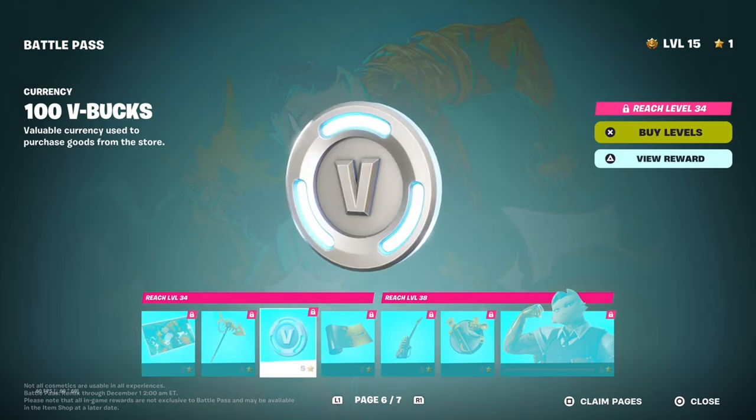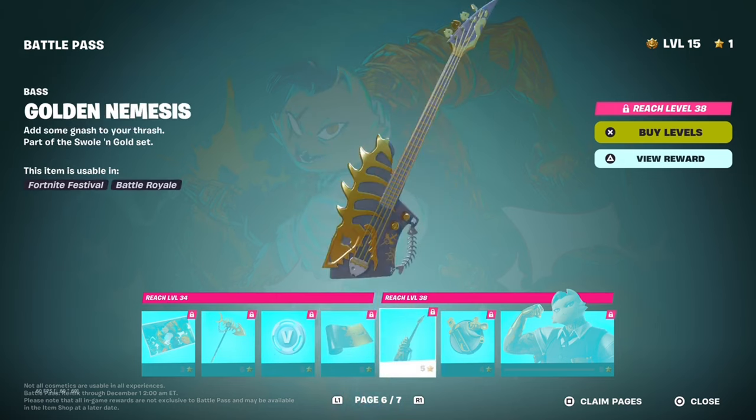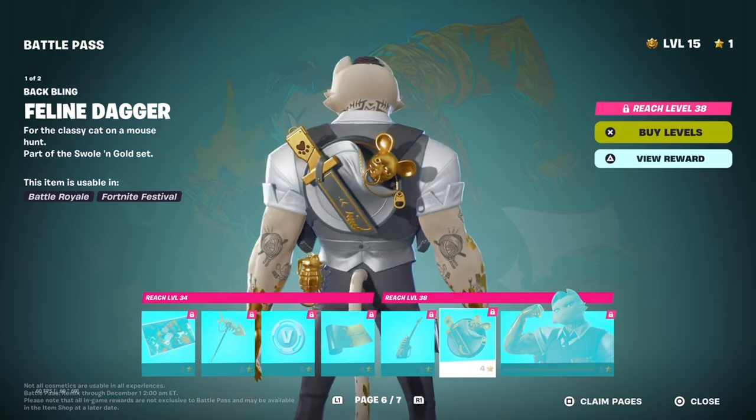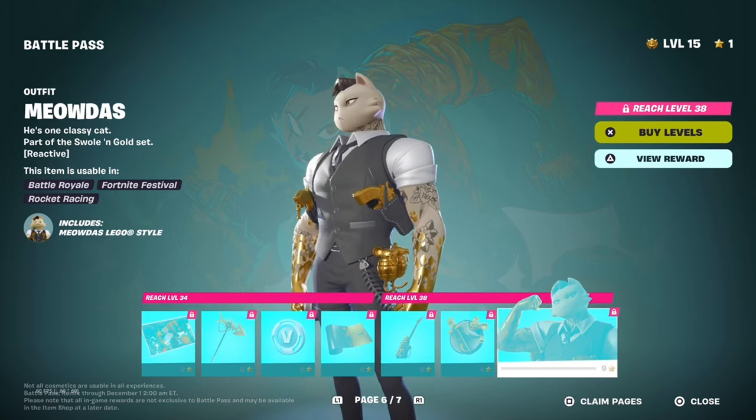Then we got 100 V-Bucks, a Golden Grin wrap, a Base Golden Memphis wrap, and a back bling called the Felian Dagger. Then we got the Meowsicles Midas skin.